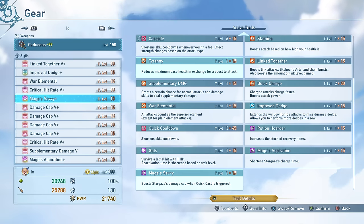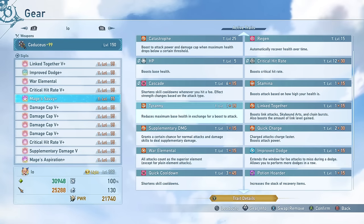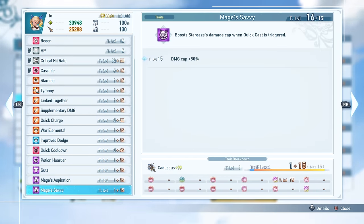Mage's Savvy will boost Stargaze's damage cap when Quick Cast is triggered, making Quick Cast even more important because you'll get a damage boost every time you trigger it. This also makes your Stargaze level 2s triggered after Quick Cast hit harder, which increases the overall damage of her rotation. This has the Tyranny bonus effect attached to it. If you have something better like Concentrated Fire — which is pretty good on Io because basically everything she does is ranged — that would probably be the better option here for a bit more safety in the form of maximum health. The total value of Mage's Savvy is a damage cap 50% increase, so it is definitely worth running. Tyranny is a nice 36% attack boost as well.